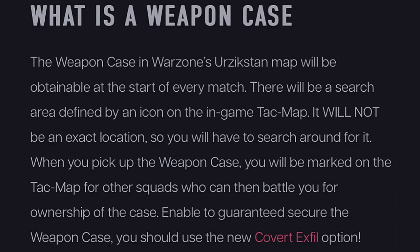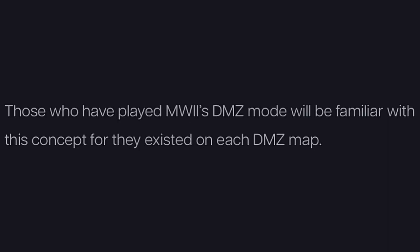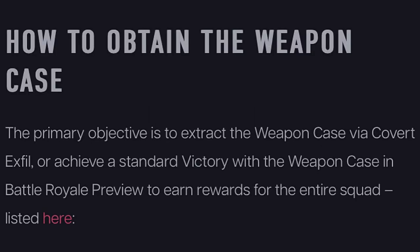The weapon case in the Warzone Urzikstan map will be obtainable at the start of every match. There'll be a search area defined by an icon on the in-game tact map — it will not be an exact location, so you will have to search around for it. When you pick up the weapon case, you will be marked on the tact map for other squads who can then battle you for ownership. To guarantee securing the weapon case, you should use the new Covert X File option. Those who played Modern Warfare 2's DMZ mode will be familiar with this concept.